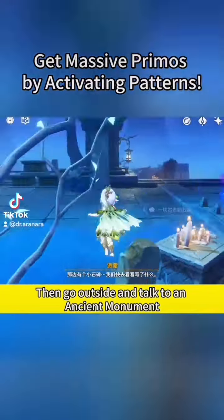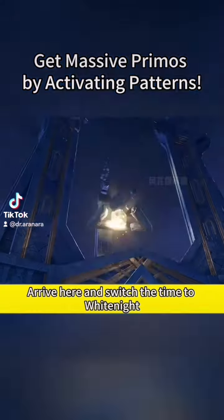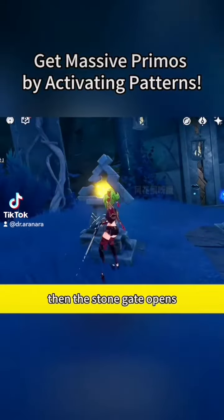Then go outside and talk to an ancient monument. Go again and talk to the NPC. Arrive here and switch the time to White Knight, then glide down. There are three devices — hit them in order.